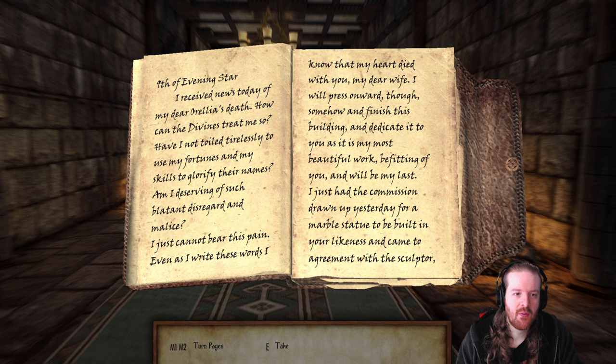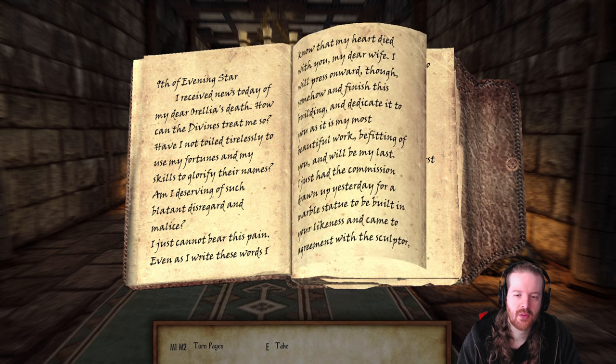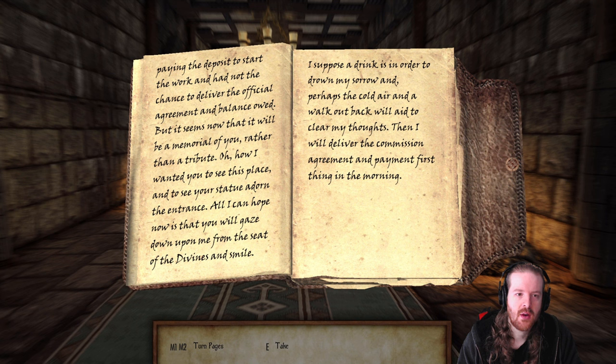Knights of Eveningstar - I received news today of my dear Aurelia's death. How can the Divines treat me so? Have I not toiled tirelessly, used my fortunes and skills to glorify their names? I just can't bear this pain. I know that if my heart died with you, my dear wife, I will press onward and finish this building and dedicate it to you as my most beautiful work. I just had the commission drawn up yesterday for a marble statue to be built in your likeness, come to agreement with the sculptor, and paid a deposit to start the work. It seems now that it will be a memorial rather than a tribute. I suppose the drink is an urge to drown my sorrow - perhaps the cold air out back will help clear my thoughts, so I will deliver the commission and pay him first thing in the morning.